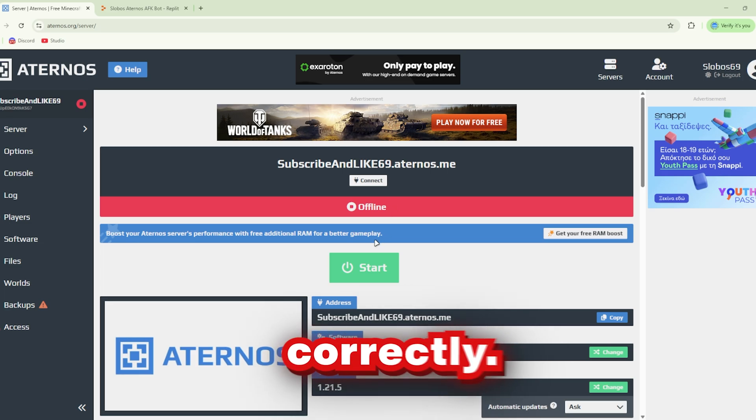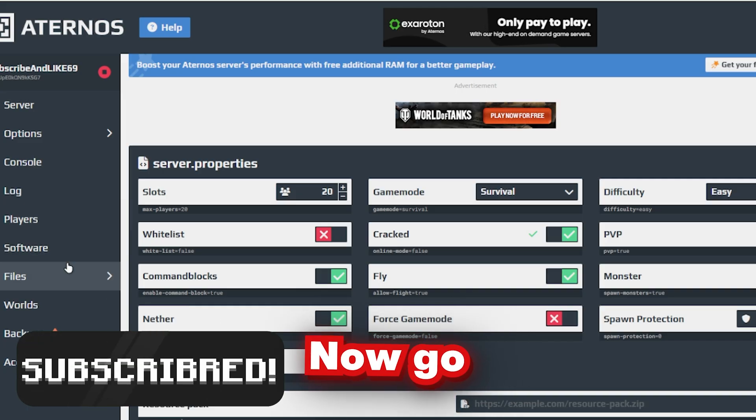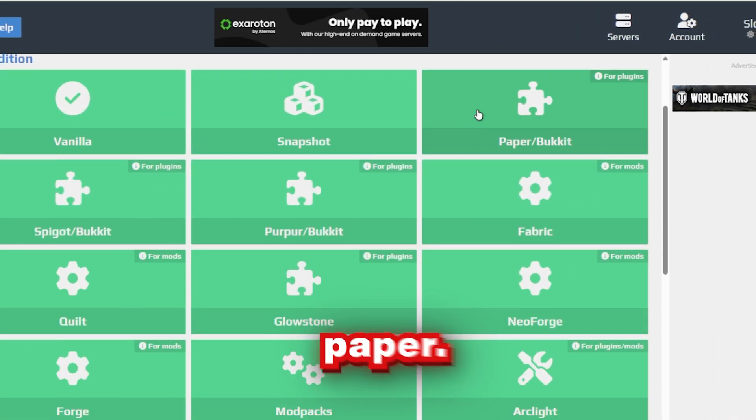We need to set up Adreno correctly. First up, go to Options and enable Cracked so this is green. Now, go to Software and install Paper.